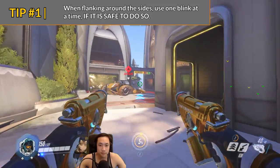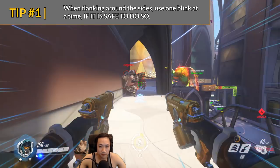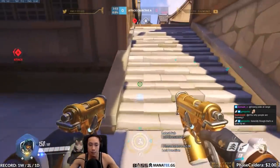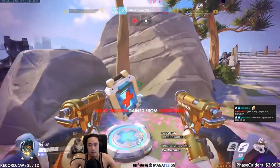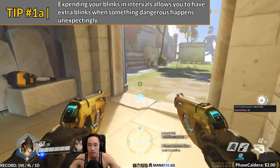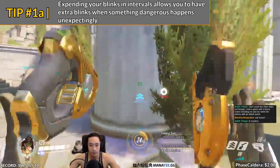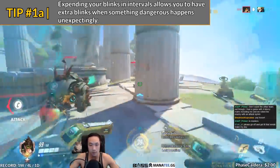Tip number one: when preparing for a fight, don't use all of your blinks to travel distances if you don't have to. For example, if you're flanking around the backside of the enemy, use one or two blinks to shorten the distance, but calculate it so that by the time you get to your location you'll have enough blinks to do what you need to do and survive. If you're crossing a gap watched by a turret, feel free to use multiple blinks, but wait for your cooldowns to be up when you get there. Note: blinking three times all at once gives you the same distance traveled as blinking three times over the course of a few seconds.